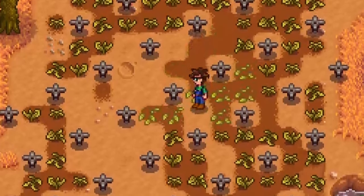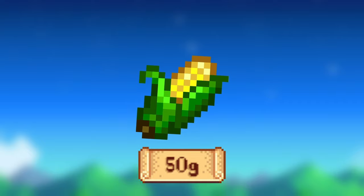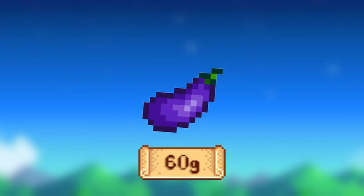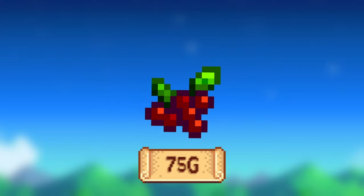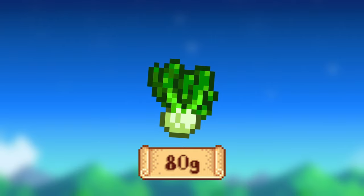After clearing your farm again, it's time to buy some fall seeds. Wheat takes 4 days to grow and sells for 25g. Corn takes 14 days to grow, regrows after 4 days, and sells for 50g each. Eggplant takes 5 days to grow and regrows after 5 days as well, selling for 60g. Cranberries take 7 days to grow and regrow after 5 days, selling for 75g. Bok choy takes 4 days to grow and sells for 80g.